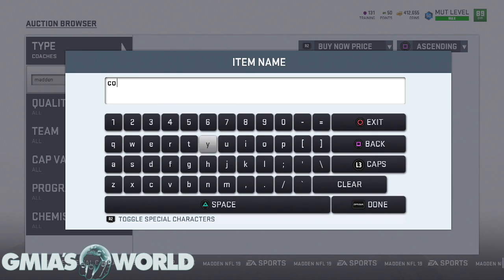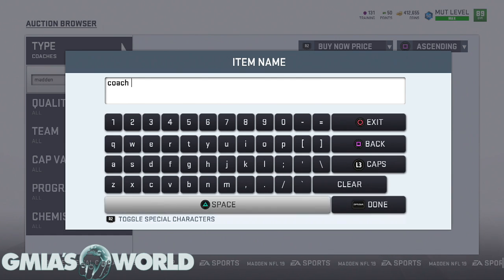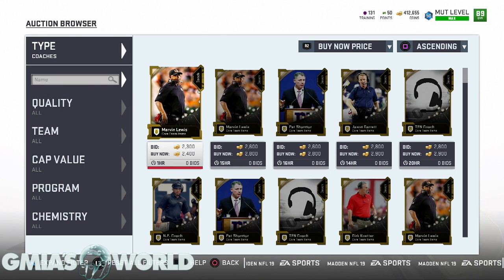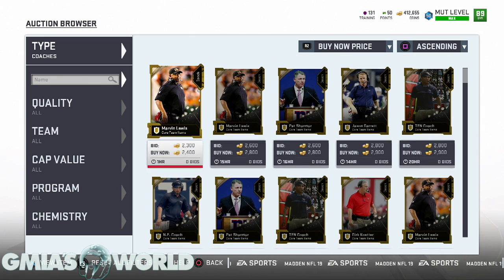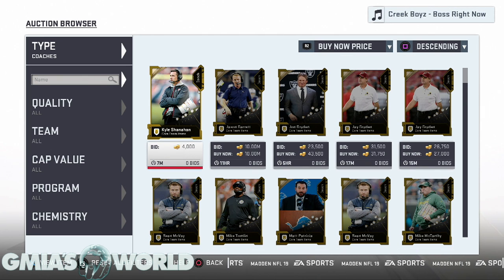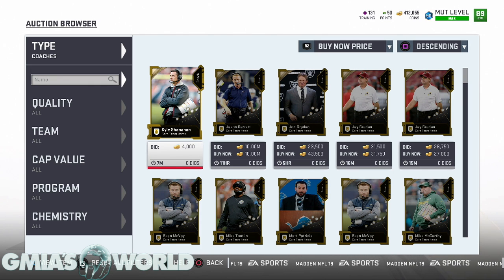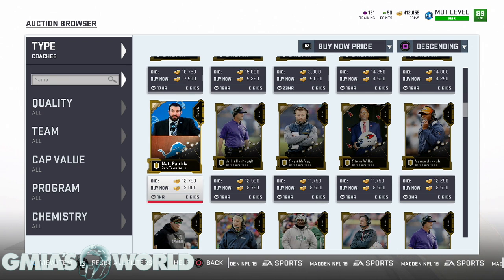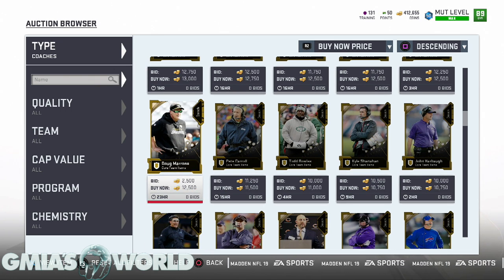It looks like all the John Maddens are gone from the auction house — which is kind of crazy since he was going for 850k yesterday. That means four or five people bought him and want to add chems, though I did tell people in the comments to sell as soon as possible. Ultimately, you can effectively make a million coins using 200 Series One tokens on packs — averaging 200k per pull over five packs — without ever going the John Madden route.